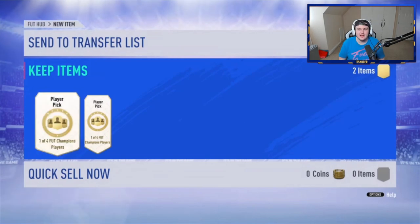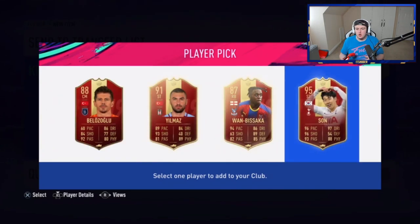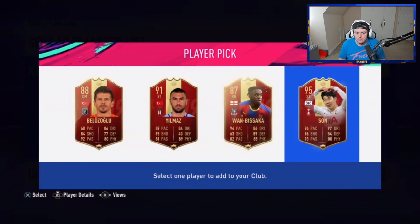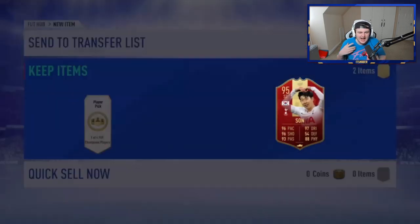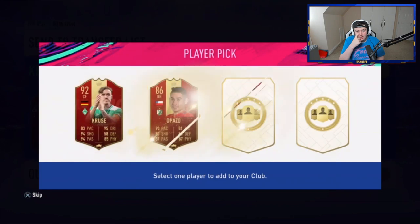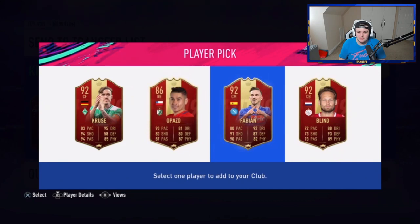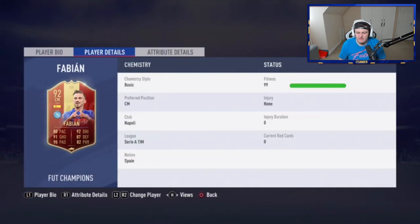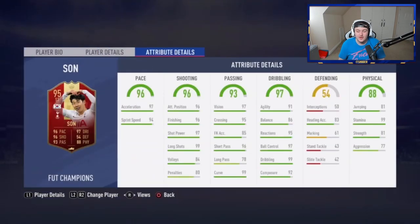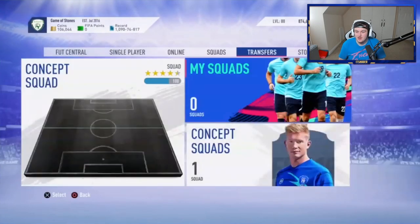Oh my word! Let's go! What a huge pull! That is absolutely incredible! I don't even need to ask him what to take there. That is fantastic. What a start! I think Fabian's probably the pick here — he's a pretty solid card. I think he'd definitely go with Fabian. That Heung-min Son is incredible, I'm so jealous! I wish I had this card — he's so good in-game. That card is so, so good in-game. GGs — that is an incredible red card to start off with.